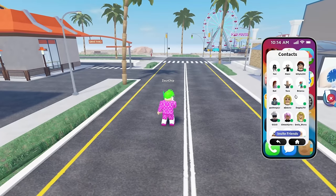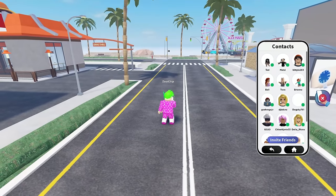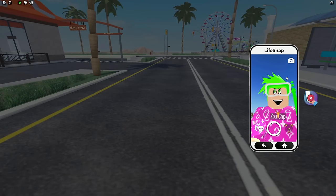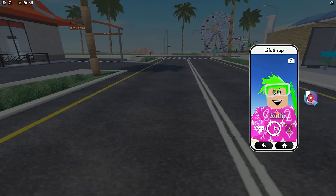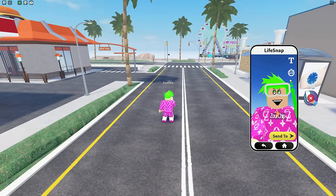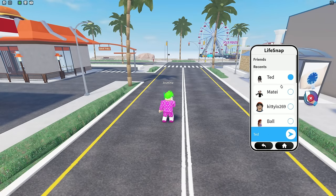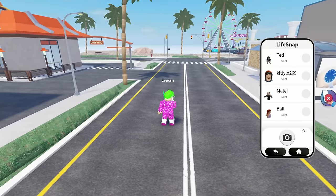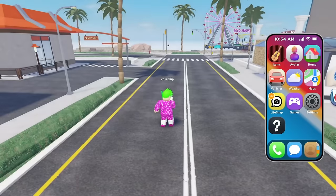Let's go ahead and send a text, or maybe we can even send a snap. Let's try to send a snap to a random person here. There we go. I can literally use the phone here. Can I rotate the camera? Yes, I can. Let's go ahead and take a pic. Let's just go ahead and send the snap to everyone here and see if anybody actually responds back. I just sent the snap. Nice.